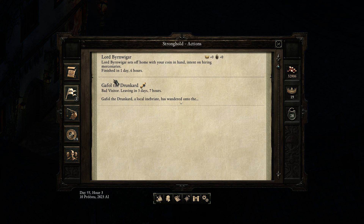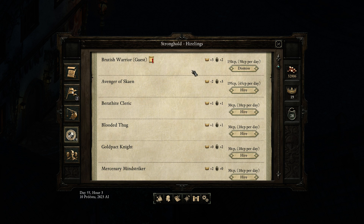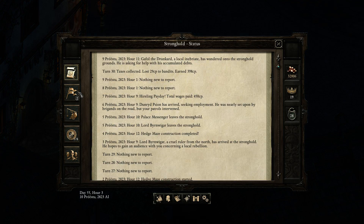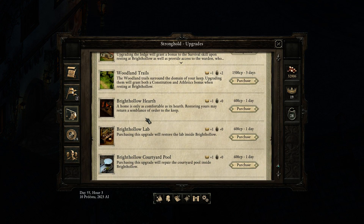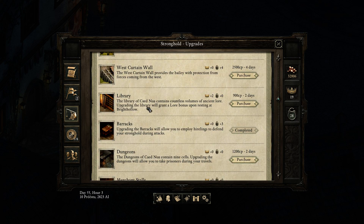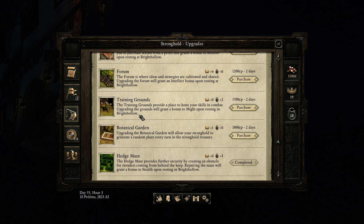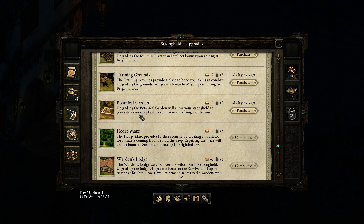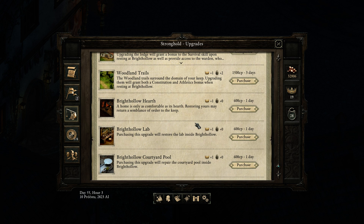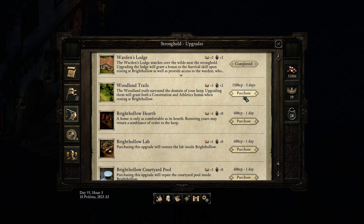Hey, what happened here? Lord Bruno left — he's a drunk. We have several soldiers guarding our base, hopefully. Are we building anything at the moment? We should probably check that. It does not appear we are. So what's next on our build-a-thon? We could build walls, training grounds, or woodland trails, which gives both prestige and security. I think that might be the best choice.